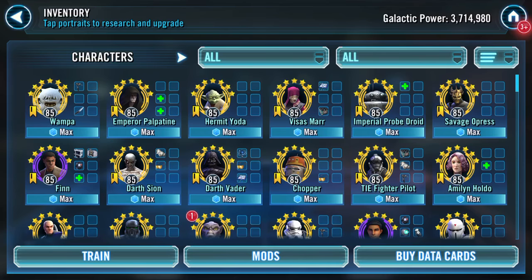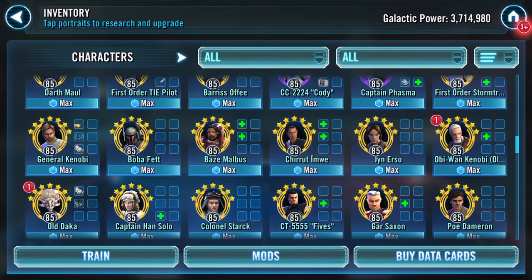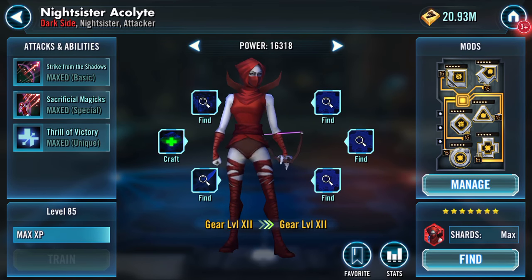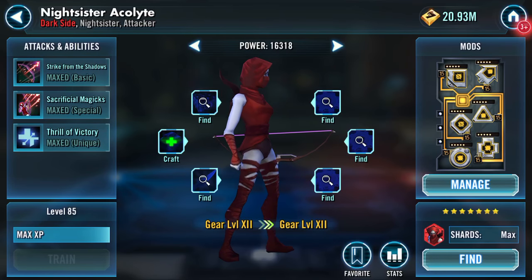She now has two of her three gear 12 pieces. I've got a video out scoring over three million on phase one of the Sith Raid using Visas in a Rae squad, which is why I've given her that. Night Sister Acolyte is another Sith Raid character and she can have the Armatech Wristband.